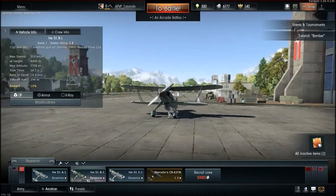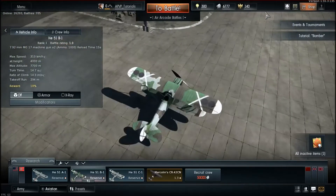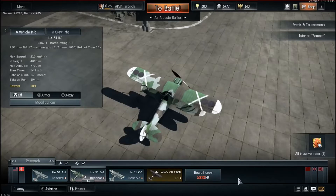If you do the tank tutorial you'll get 100 more Golden Eagles, and after spending the 50 you get from aviation you'll have 200 — enough for an extra crew slot at 200 Golden Eagles. I recommend buying the extra slot for the nation you plan to play most. For me that's Germany, so I'll buy it after completing the tank tutorial, which I'll cover in another video.